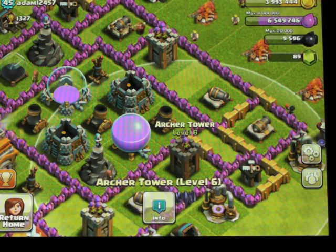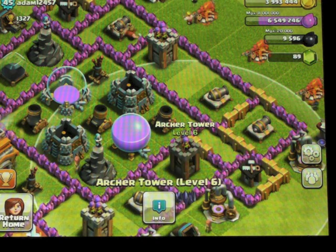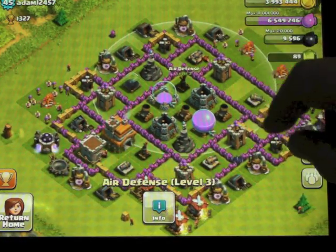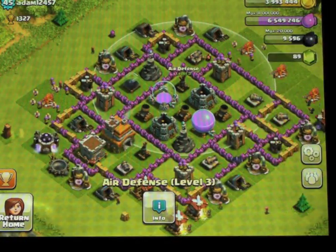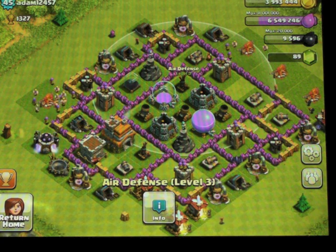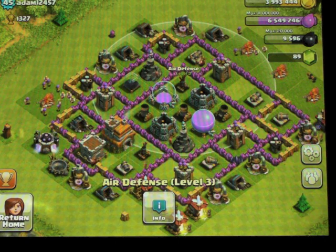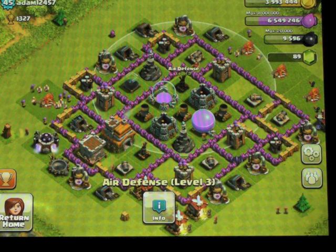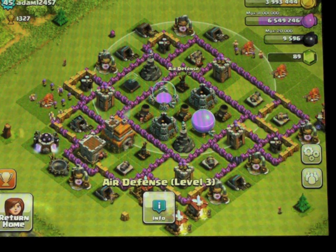Arch Towers are air and ground, they have lots of reach — they really are an underestimated weapon, the Arch Towers. Your air defense isn't great, but at 1,327 cups you're going to get hit by many air attacks. I'd suggest you probably get hit by more minions than dragons. So that's not such a bad attempt there, Adam. I wouldn't go up a town hall level anytime soon, and in my humble opinion you should consider maybe a career of farming for a month or two, just to get those walls and fences maxed.